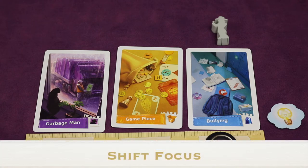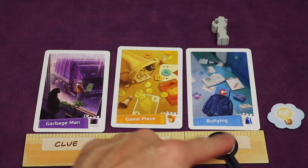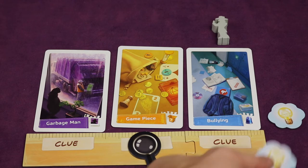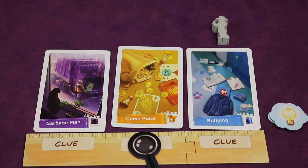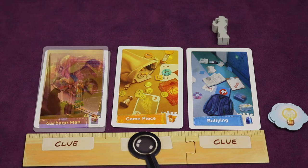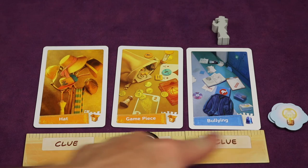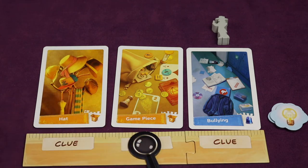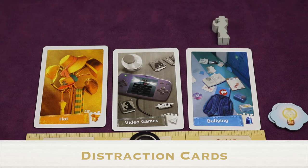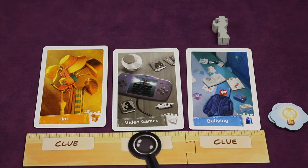Another action is 'shift focus' — move your focus token to any other card in your hand. Then gain one idea for each card in your hand that matches the aspect of your new focus card. For example, if you only have one object card you get one idea, but if two cards match the new focus aspect you get two ideas. There are also 'distraction' cards — they're gray — and you can shift your focus to one of these, but you never gain idea tokens for doing so.